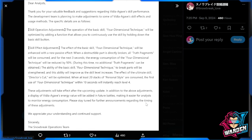Please stay tuned for more announcements regarding the timing of these adjustments. This is from the Snowbreak operation team. After the update comes out we'll just have to see, but at least we know it's not going to be a big adjustment — it's more of a quality of life adjustment in terms of how we use her, plus an enhancement of what she does best, but no real major adjustments for Agave herself.